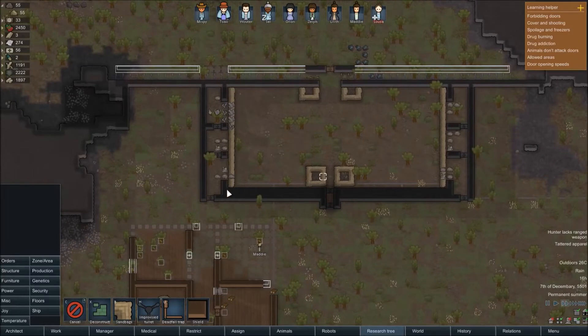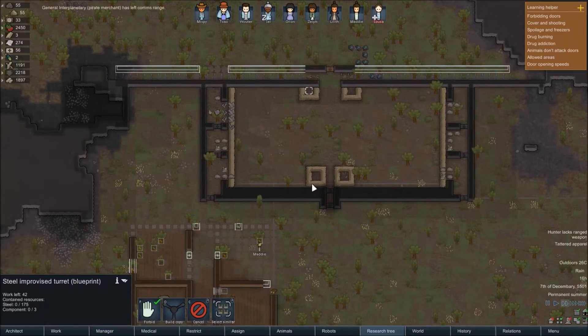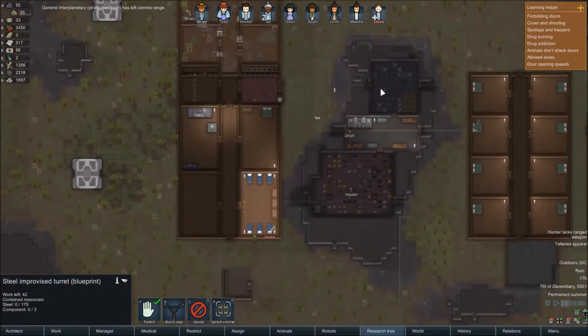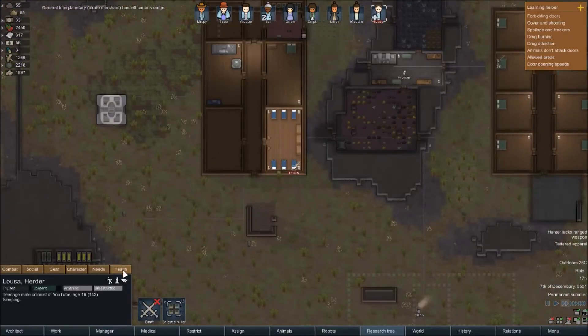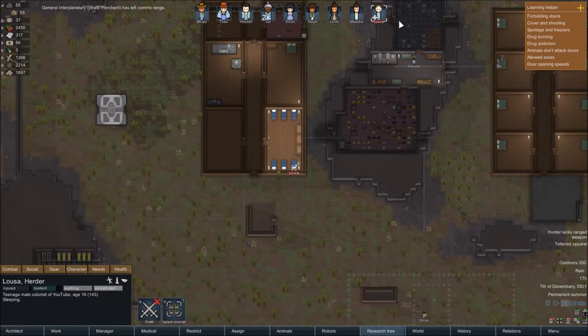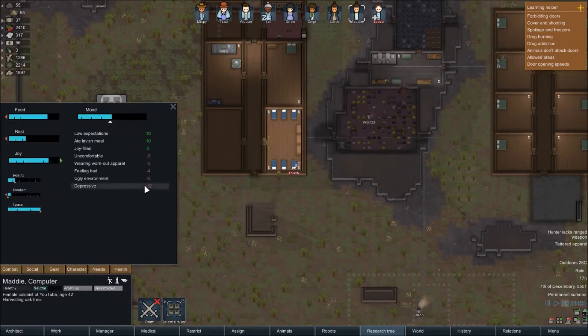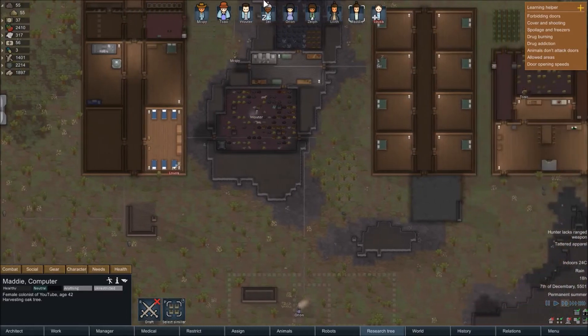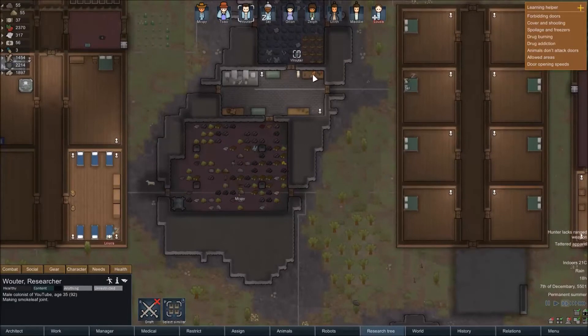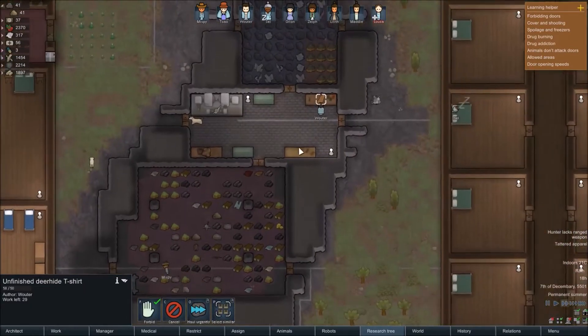Let me just deconstruct this whole lot. Last episode we brought in another two people - Luisa, who took damage in the raid we had last time, and Maddy, who had a bit of a fire-starting spree recently. She was unhappy but should be okay. She's got worn-out apparel but we're working on that. We've got Mr. Wooter making clothing - can you continue work on that rather than smoke leaf please? You're making a deer hide t-shirt.